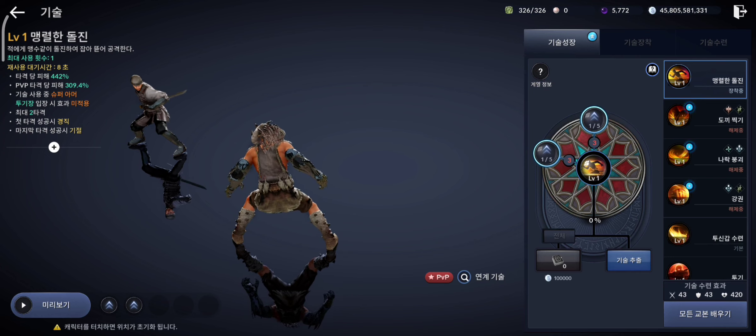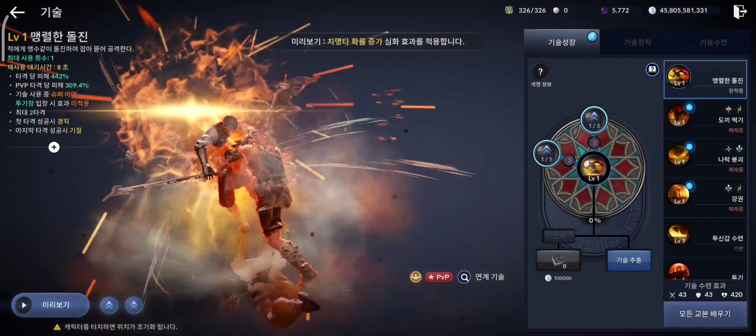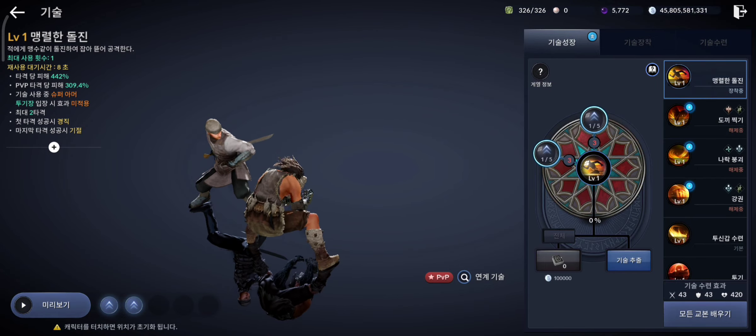Now let's see Yacha class nerf. This is the nerf skill for Yacha class. The cooldown of the skill has been increased to 8 seconds, and the movement distance and movement speed of the skill have been reduced.